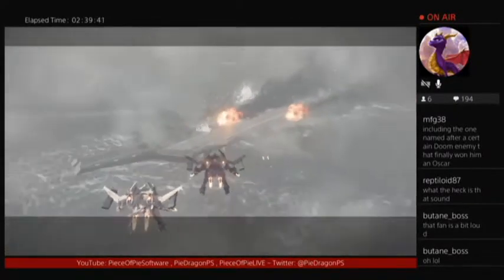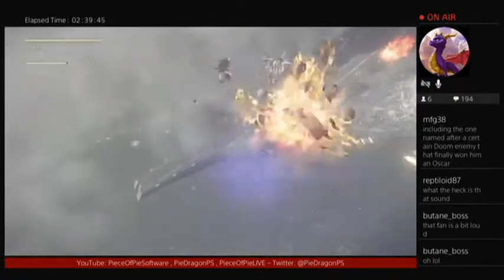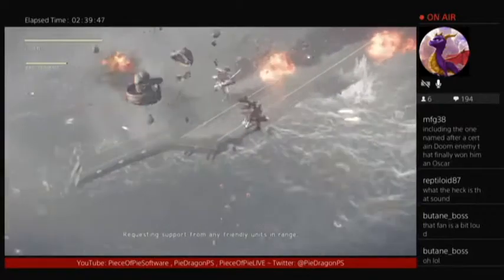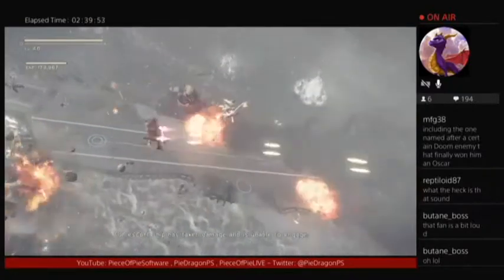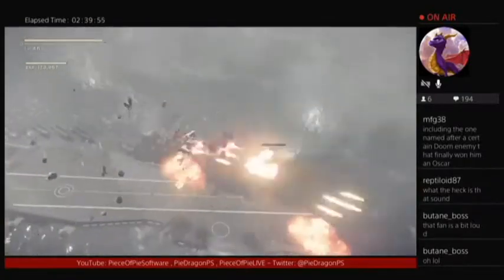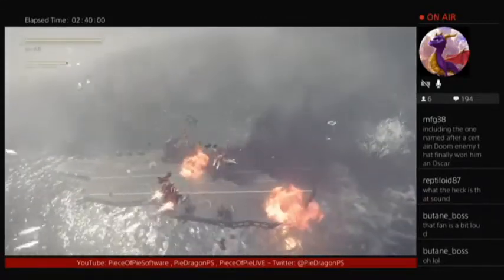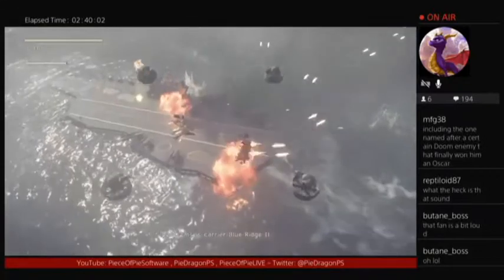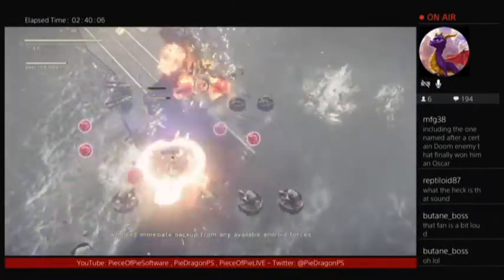Freedom. Attention, this is carrier Blue Ridge 2, requesting support from any friendly units in range. We've come under heavy fire from the enemy. Our escort ship has taken damage and is unable to engage. Heavy fire from the enemy. We're currently resisting with all remaining support fighters, but we can't hold them off for long. I repeat, this is carrier Blue Ridge 2. We need immediate backup from any available Android forces.